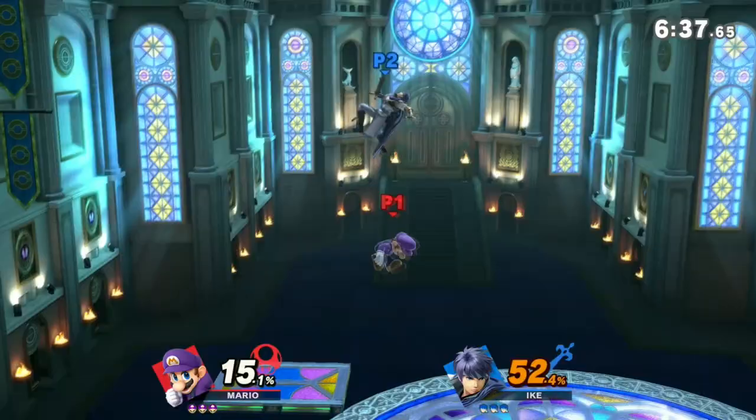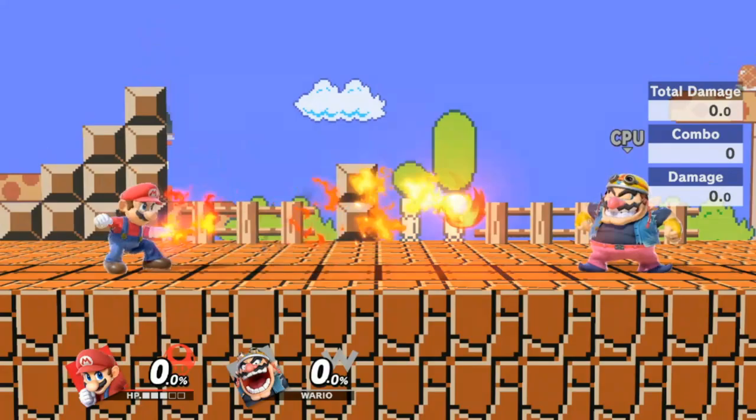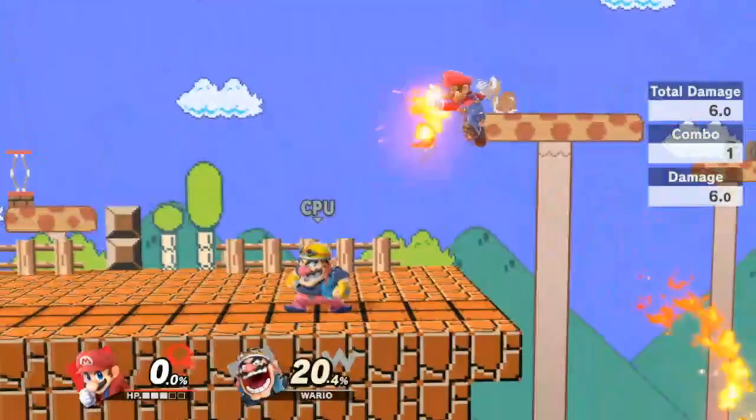I'll be showing you ways Mario can add pressure and control both what your opponent does and where they go in a match. Fireball used as a neutral tool is its basic use. It can be thrown and chased after to add pressure to your opponent trying to avoid it.